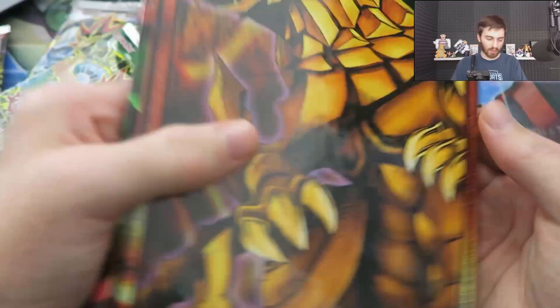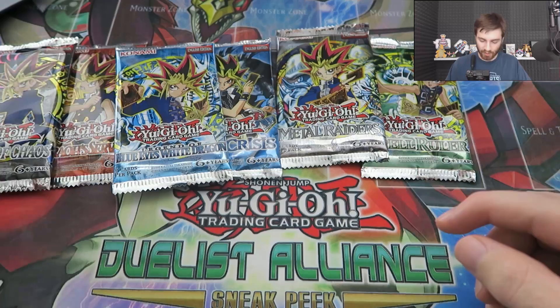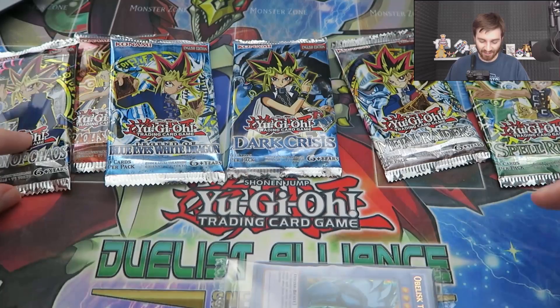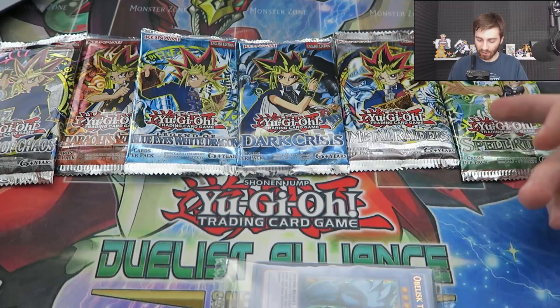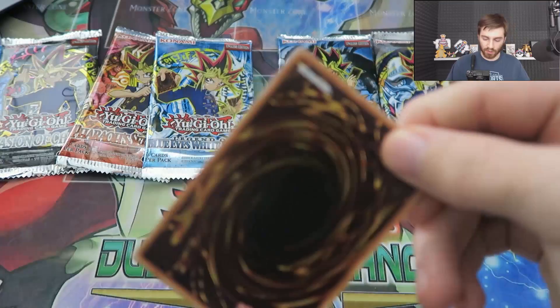Now let's throw the packs in a nice neat order here. It doesn't really matter which way we open these. But notice how they're all different Yugis. So we got Yugi just chilling in different ways, all his different poses. He's got a little bit of a different outfit in a lot of them, but still standard Yami Yugi that we love — or Atem if you guys watch the Japanese original version.